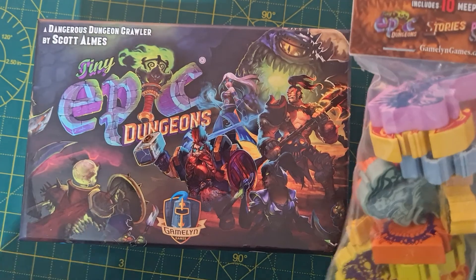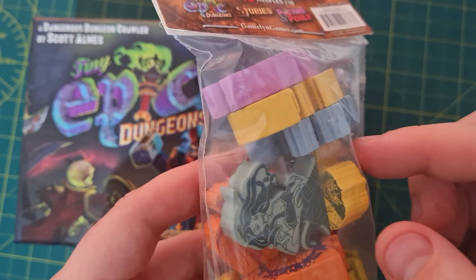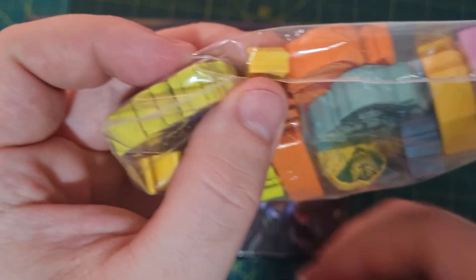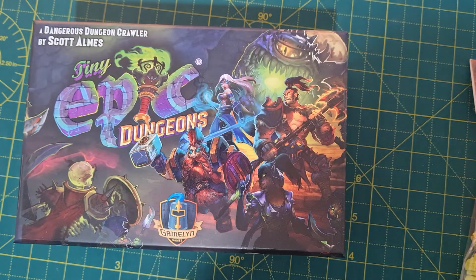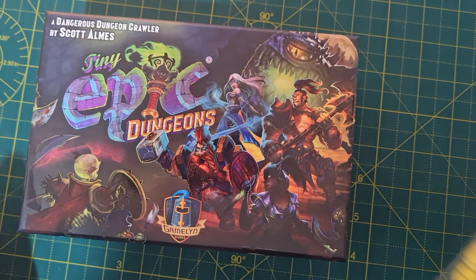The bag is still unpunched and everything, but I'm having to show it because this little arm has fallen off and it's actually in the bag over here. I've messaged Gamelyn Games and I'm sure they'll get back to me with a replacement, so I'm not really worried about that too much.